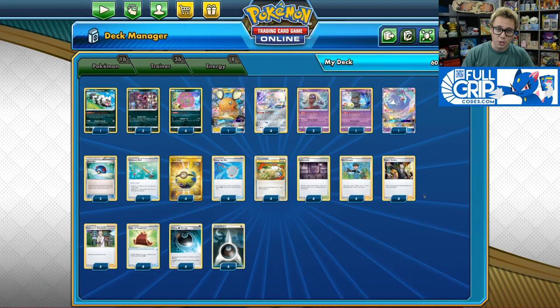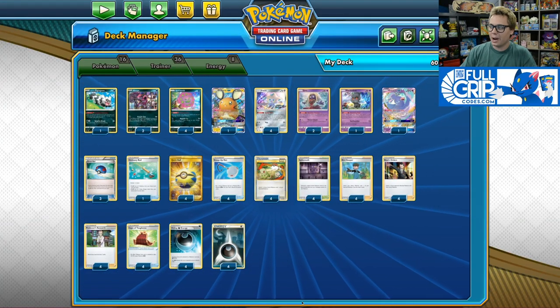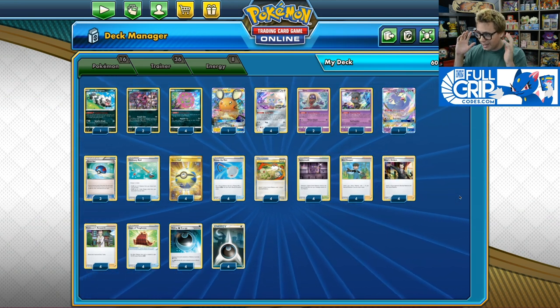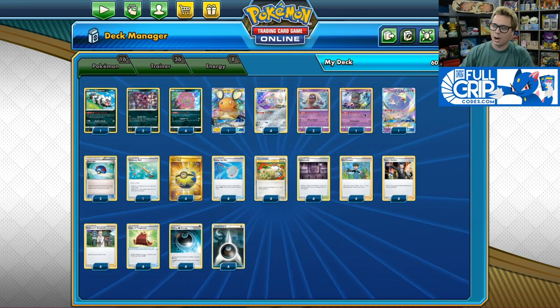What's up everybody, Andrew Mahone here with Tricky Jim at Full Grip Games. Today I'm going to be showing off what is quickly becoming one of my favorite new decks in our team-up through Darkness Ablaze format: Spear Tomb Hoopa. This deck is so much fun to play. I originally got the deck from Mike Fouché's Twitter page, so big shout out to Mike Fouché for creating what has been an extremely fun one-prize deck.